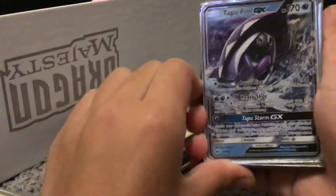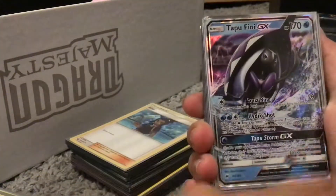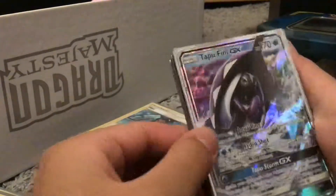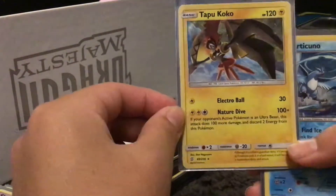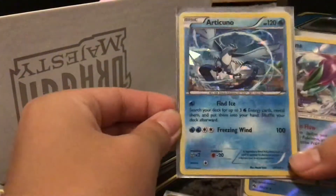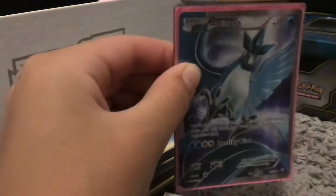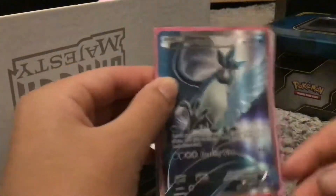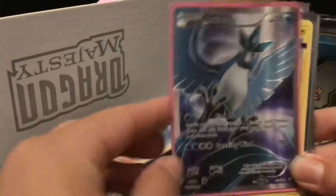I got the Tapu Fini GX next. Tapu Storm allows you to shuffle all your opponent's active Pokémon and all the cards attached to it into their deck. So if your opponent has no active Pokémon on their bench, it's an automatic win for you. We got the Tapu Fini, we got the Tapu Koko, we got an Articuno, we got a Swee Coon. I traded my promo card for this Full Art Articuno from Generations — it's actually really sweet, and this doesn't count as an EX or GX.